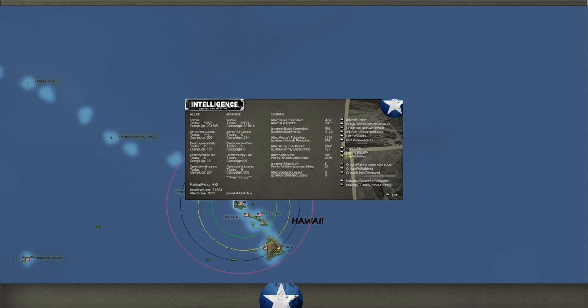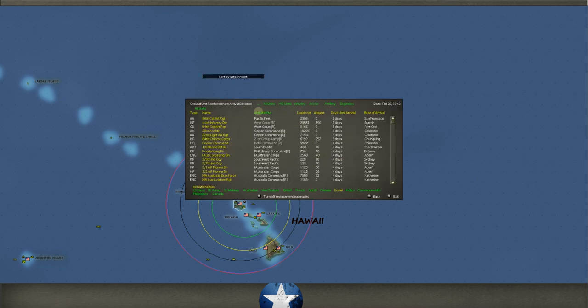You will get pop-up warnings telling you how many points you're losing because a ship is still on the map. Ground reinforcement schedule: looking for Chungking, San Francisco, Seattle. Ceylon Command gets a couple of AA brigades — both coming into Colombo. The more AA we have at Colombo the better; we've got to try to protect the Prince of Wales and everything else there.